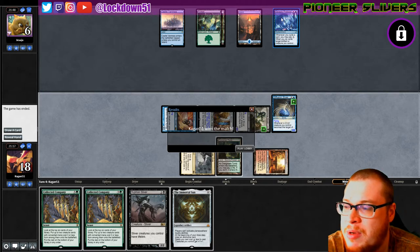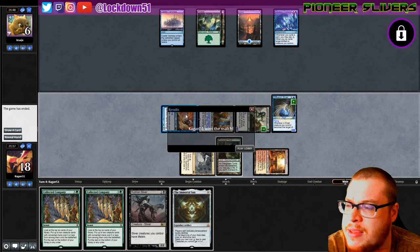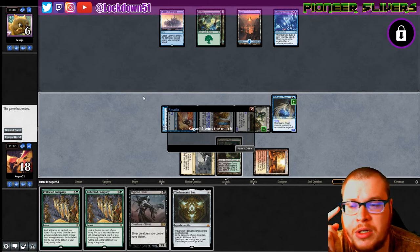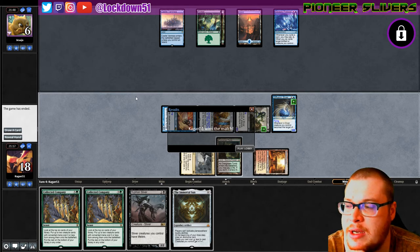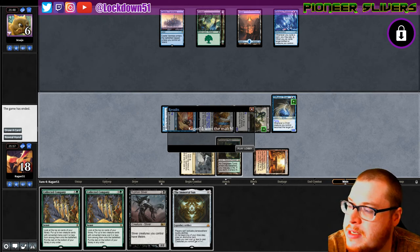Escape Protocol — Simic Protocol. I'll have to look it up to get a better idea of the deck. Quick matchup, but a nice showing for how smooth Pioneer runs. I really like it. I think I'm gonna switch it up this week — Monday and Friday will be Pioneer Slivers, and Wednesdays will be Pauper, just because I want to devote a little extra time to Pioneer. Let me know what you think in the comments, subscribe, and stay tuned for more!